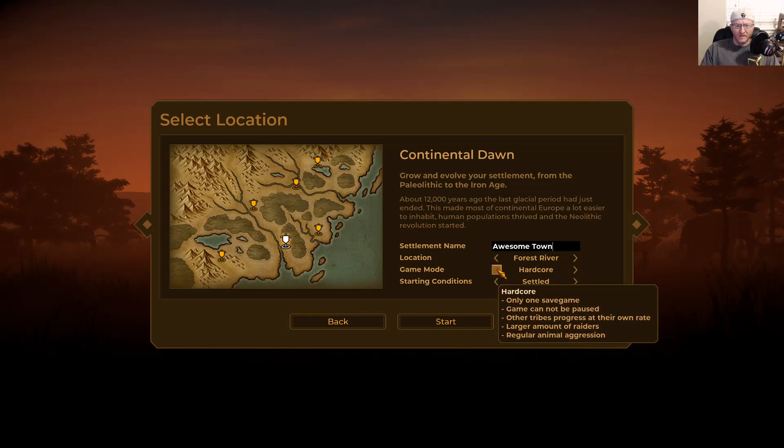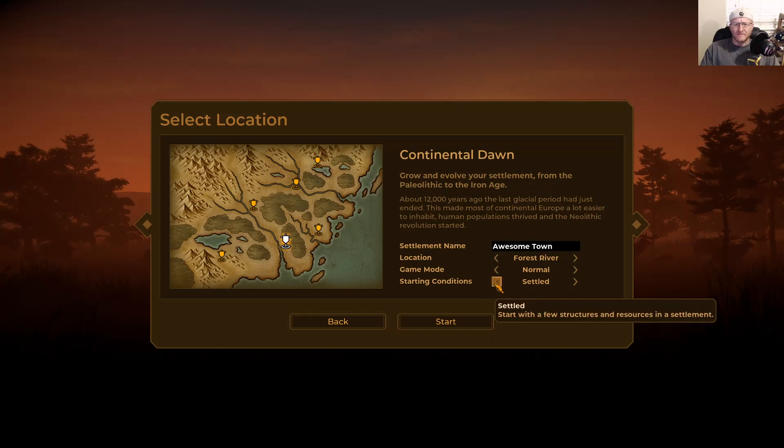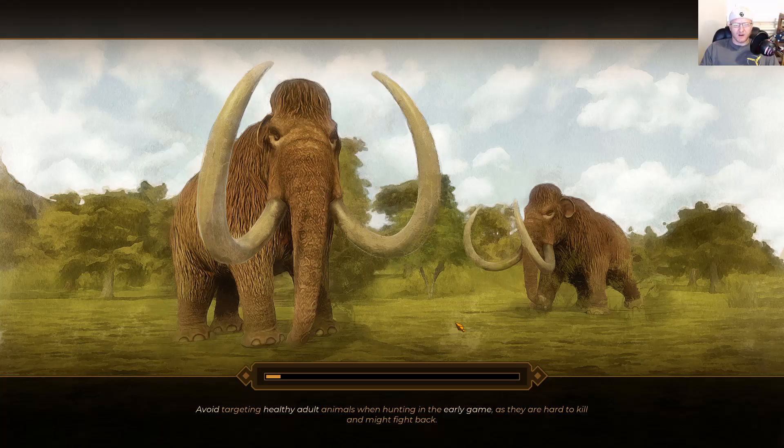For game modes there's normal or hardcore. On hardcore you can only have one saved game and you cannot pause the game. Normal is really not that bad — I wasn't missing an easy mode. There are also two starting conditions: settled and nomad. Nomad starts you with about eight people and no structures, but you get extra resources. Settled gives you some structures but fewer resources. I prefer nomad because I love placing my own things.